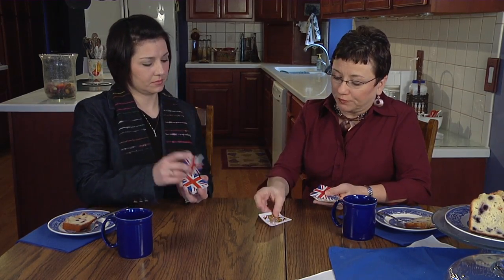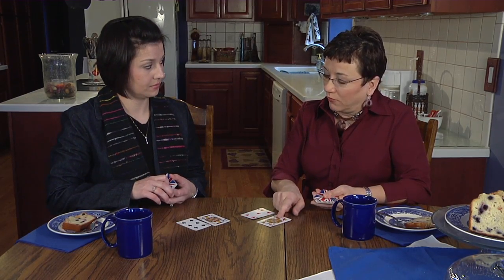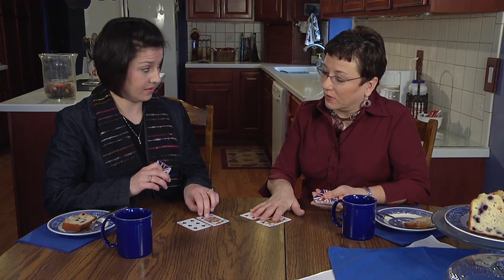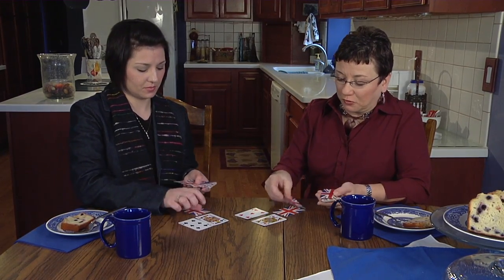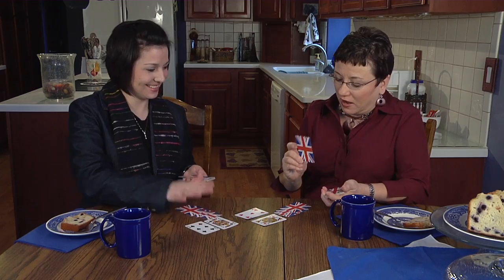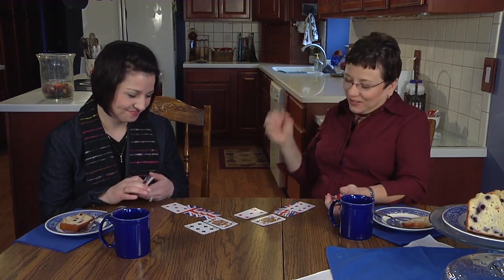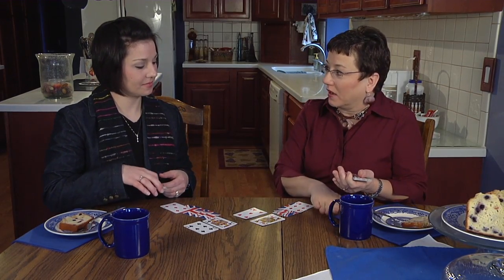Each player turns over 2 cards and adds the total. I have a queen worth 12 and a 5, so I have 17. You have 11 and 6, so yours is also 17 — it's a tie! So now we do a peace talk. We each put down 3 cards face-down, flip one more, and whoever wins that card collects all the cards from the round.